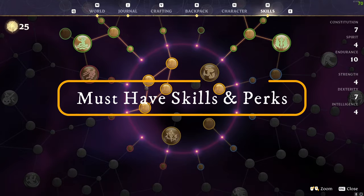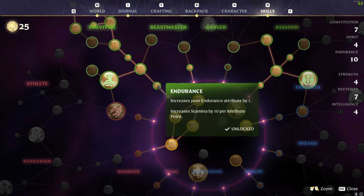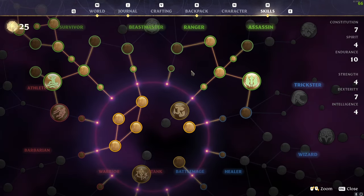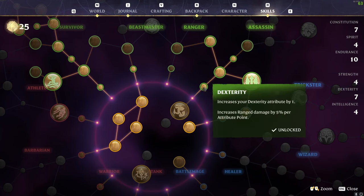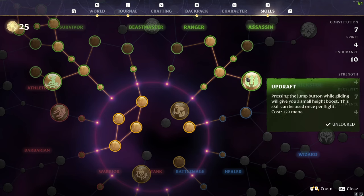Looking at the skill tree, let's start on the right-hand side from the middle circle. We've taken a point into dexterity because we wanted Airborne, which means gliders consume 30% less stamina, and then Updraft after this, which says pressing the jump button while gliding gives you a small height boost. This skill can be used once per flight.